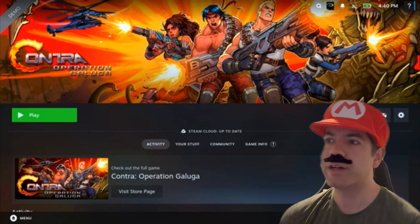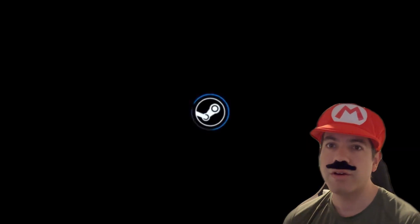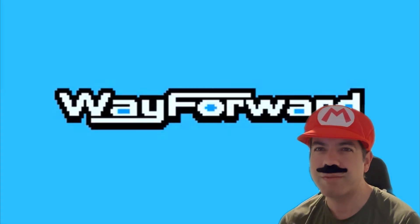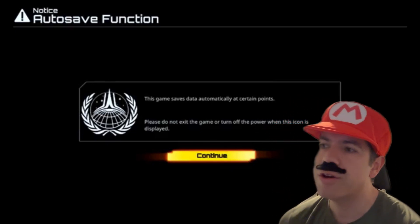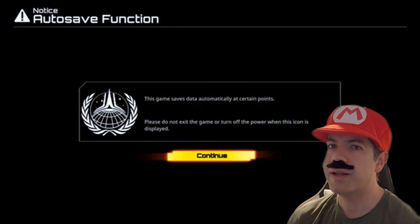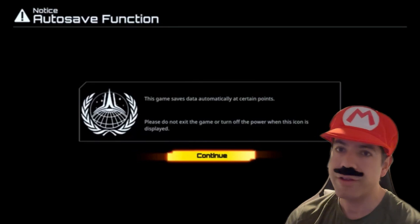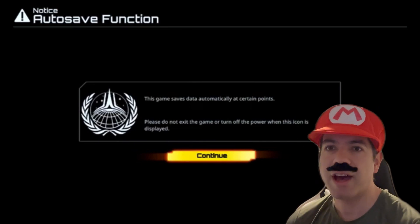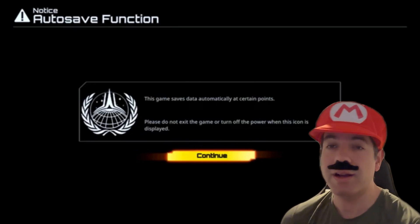So Contra: Operation Galuga — the demo's on Steam and on all consoles right now to download. We have it up right now. I'm going to play it and see if it brings back all those glossy memories of just gunning down aliens. So let's get into it. The thing about Contra: Operation Galuga — there's been a couple of games identified in the recent Nintendo Directs, this one included, but you also have Epic Mickey Rebrushed and Battlefront Collection. These are all kind of nostalgia baits, but they work for me. I know it doesn't work for others.